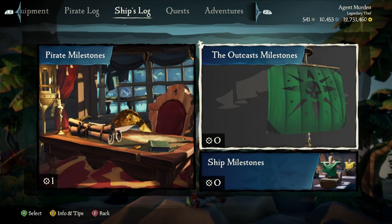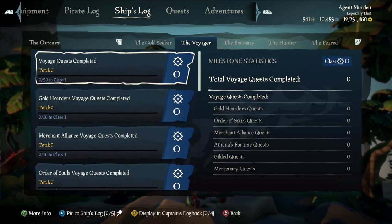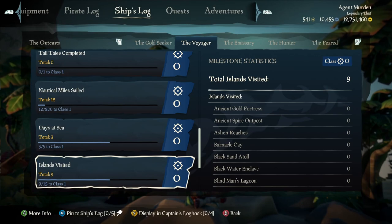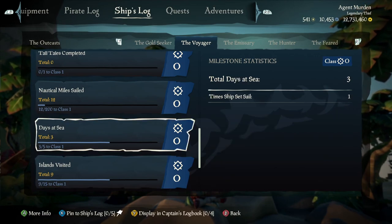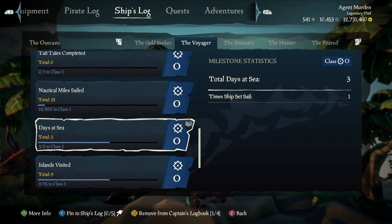Now if we go back, we see my ship — the Outcast — milestones. These are basically the same thing, but tied specifically to that ship. So I can put here like Days at Sea — that'd be a cool one to have. For the ship-specific ones, you can have four different milestones to track.